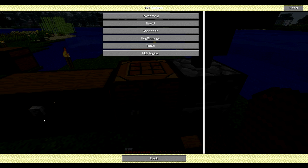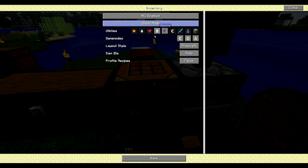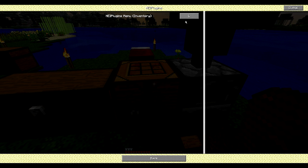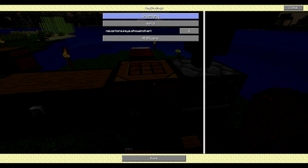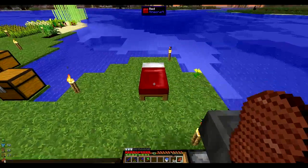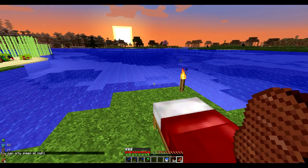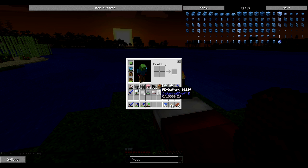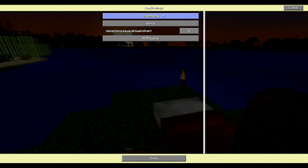I need to fix a keybinding issue. The recipe lookup key was set to R, which kept rearranging my inventory every time I typed R. It's really annoying that they use the same letter. Let me change it to something I'm not likely to type — like minus. There we go. And then we can go back and fix this, back to R.